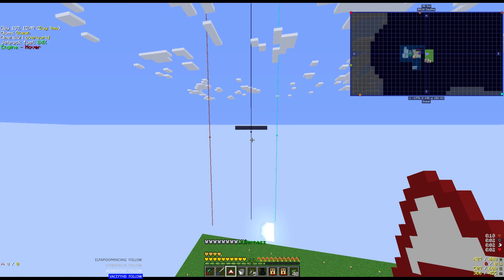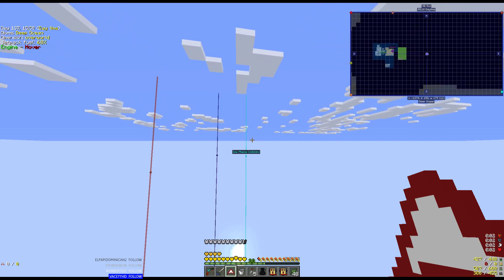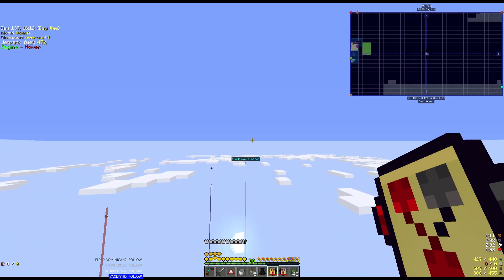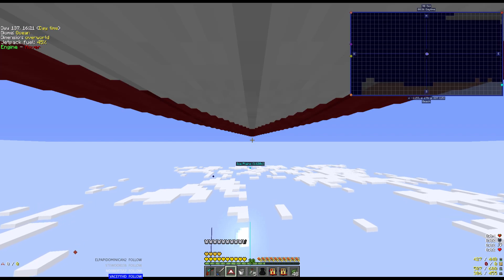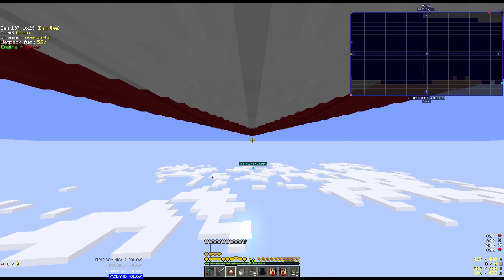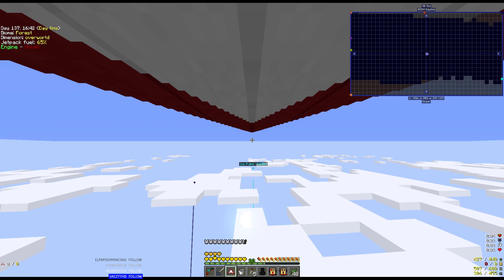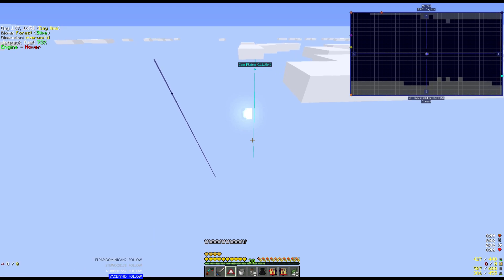We're heading for this ice plane over here. We're going to fly way up into the sky — we're at a Y of 200 and climbing — just chewing through the jetpack's fuel source. That's okay, we'll shift right-click this guy to get power back and then just glide the rest of the way. It does feel like having the speed attribute attached is actually slowing us down for this type of travel. Can't prove that, could be wrong, but it does feel that way. It's about to be nighttime so we're going to be getting there at just the right time.